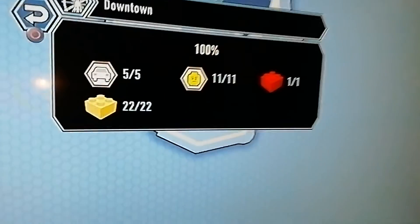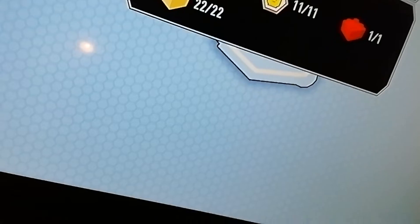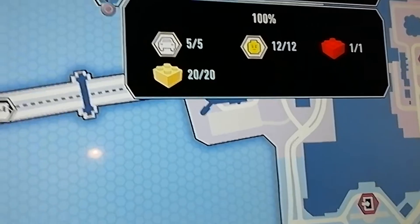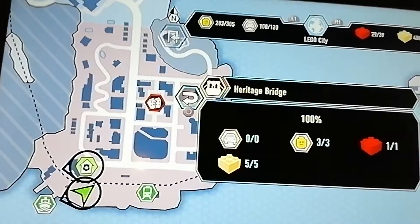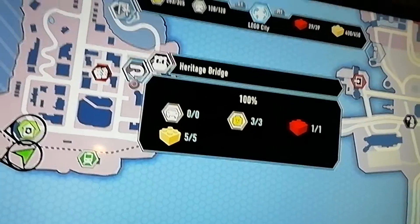Now Downtown — not really many characters and vehicles but quite a few gold bricks to get. Next is Festival Square with 20 gold bricks. And the next one is the Hetero Bridge — three characters, one red brick, and five gold bricks.